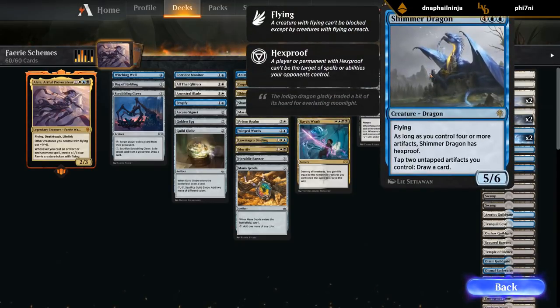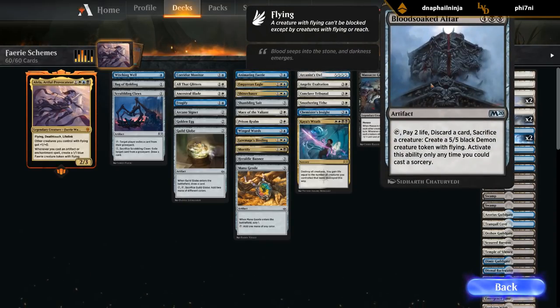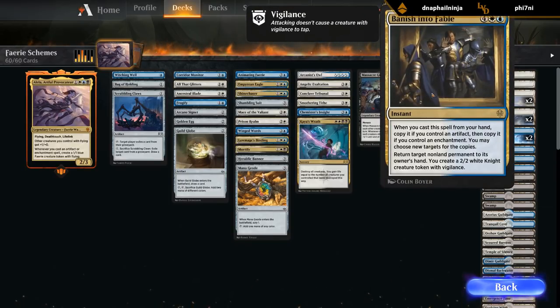At 6 mana, Shimmer Dragon is a 5/6 flyer with hexproof as long as we control 4 or more artifacts, and we can tap 2 untapped artifacts to draw a card — quite powerful. We've got Blood-Soaked Altar to go with our token theme. Banish into Fable is a 6-mana instant — when we cast a spell from our hand we can copy it if we control an artifact, and copy it again if we control an enchantment, choosing new targets for the copies. What the card actually does is return a target non-land permanent to its owner's hand and make a 2/2 white knight token with vigilance. If we get the full effect — bounce 3 permanents and make 3 knights for 6 mana — that's not bad, and it's even at instant speed, so we can bounce opponents' permanents or re-trigger enter-the-battlefield abilities.